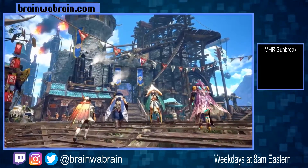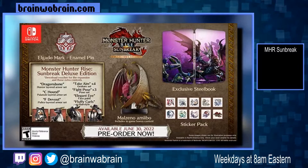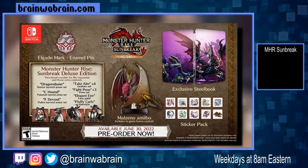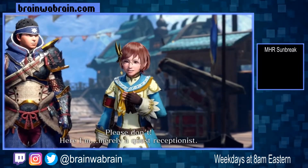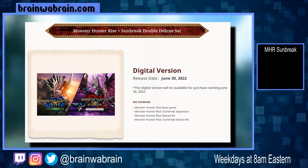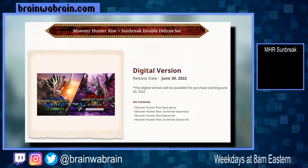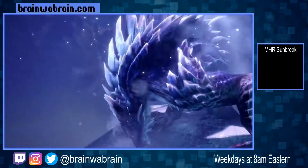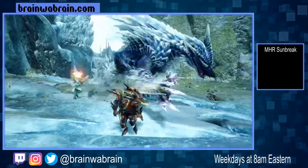There is also going to be a deluxe edition, and in this you're going to get a steel case, some stickers, an enamel pin, one of the new amiibos that we'll cover in a minute, and of course a digital code for the expansion. And for anybody who doesn't already have the base game and wants to pick that up as well as this expansion, they are going to have a digital version that includes both — the base game, the expansion, the deluxe kit, and the Sunbreak deluxe kit. So this will be an opportune time to jump in, and don't forget that right now you can play the base game for free as long as you're a subscriber to the Nintendo Switch Online service.